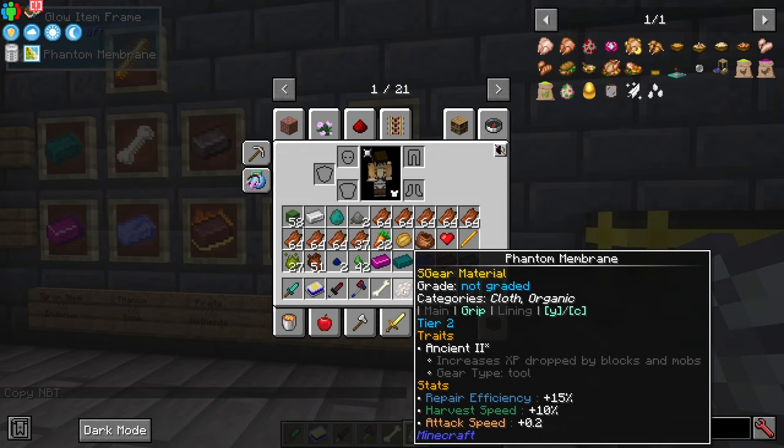To increase the socket count, you create a Sigil of Socketing. For that you need Gem Dust, an Amethyst Shard, a Lodestone (made of Netherite and other stuff), and Dragon's Breath from the End - obtained by using a bottle on a Dragon's attack. Then you need to infusion-enchant this Sigil, which is a completely separate topic. Once you have it, you can add it to your weapon. Here we go from 3 sockets to 4 sockets, which is the maximum.